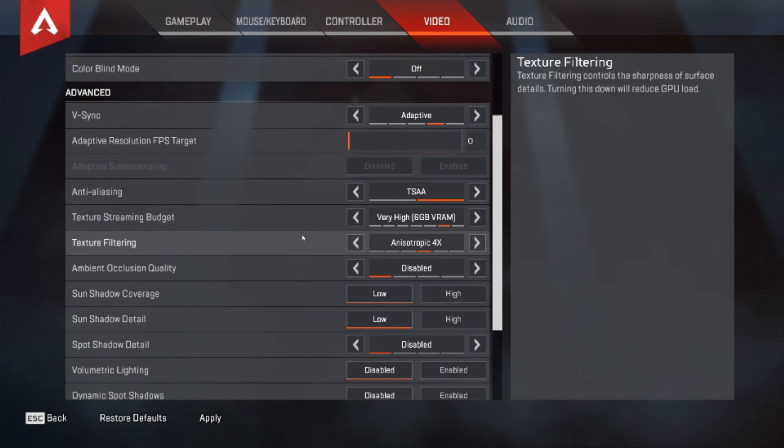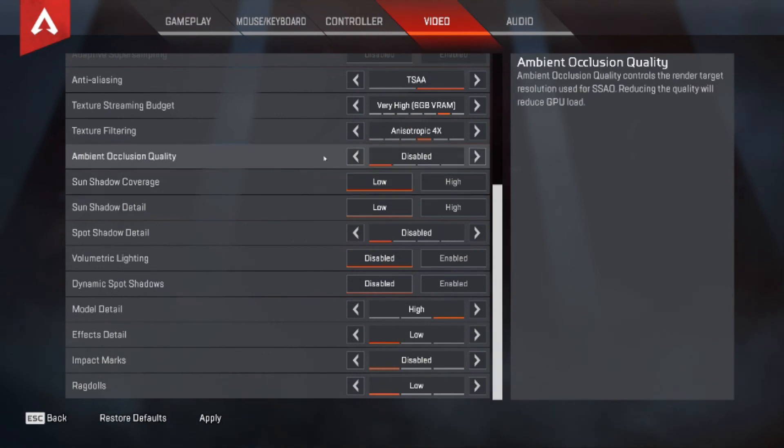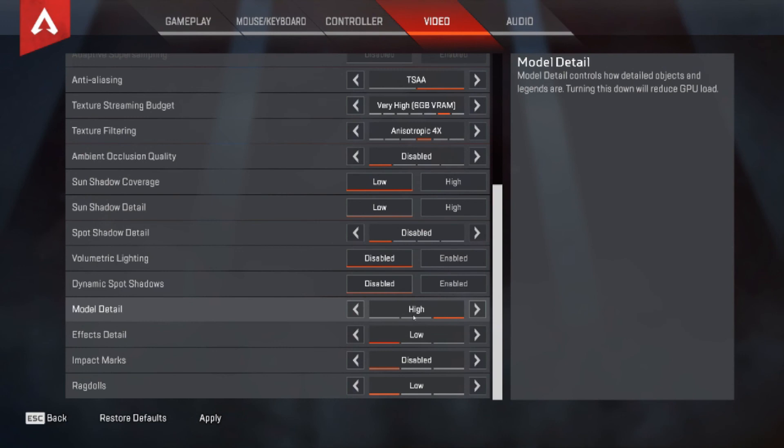For texture filtering, set it to what suits your system — I run it at 4. Pretty much every other setting affects GPU load, so turn them down where you can. I run ambient occlusion quality at disabled, sun shadow coverage at low, sun shadow detail at low, spot shadow detail at disabled, volumetric lighting disabled, dynamic spot shadows disabled. Model detail I run at high because it gives much better render quality of targets. Everything else — effects detail low, impact marks low, ragdoll low. It doesn't affect the look much but reduces GPU load so you don't miss frames or shots.